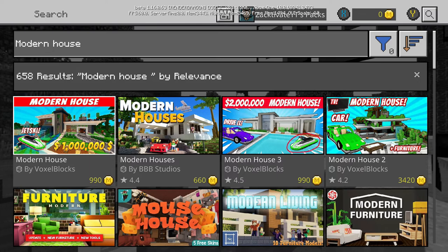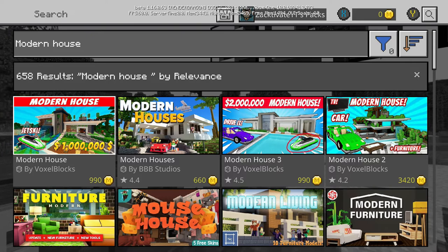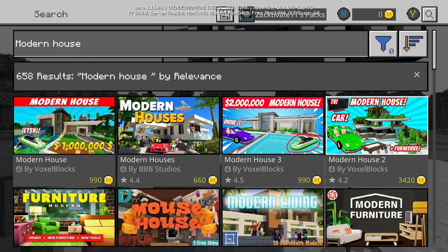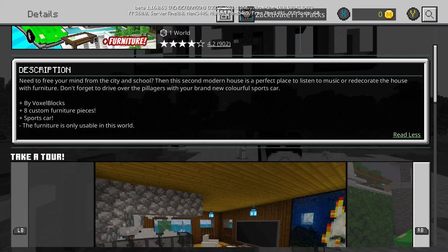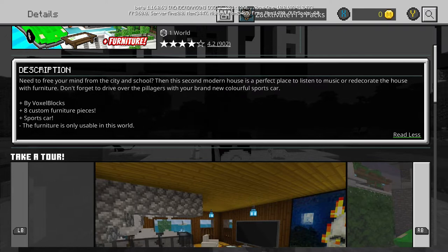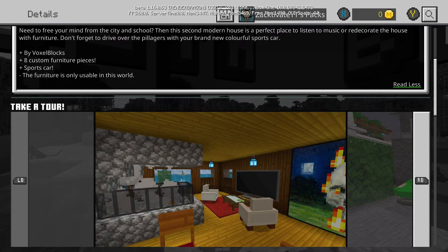Modern House 1 by the same creator, Voxel Blocks, is now 990 coins instead of 3,420 — so they essentially flipped the prices around. There's also a Modern House 3 at 990 coins. The description for Modern House 2 says: 'Free your mind from the city and school, listen to music, redecorate the house with furniture, and drive over pillagers with a brand new colorful sports car.' You get eight custom furniture pieces and a sports car.